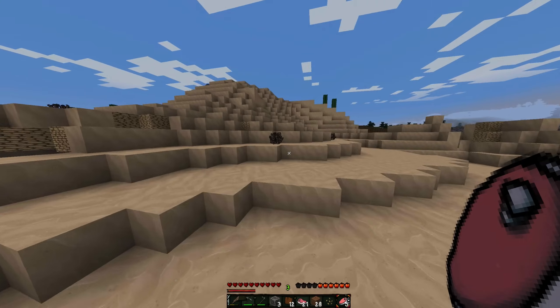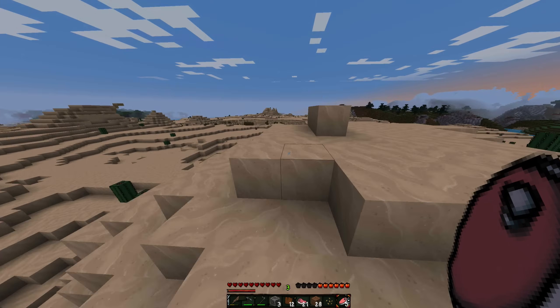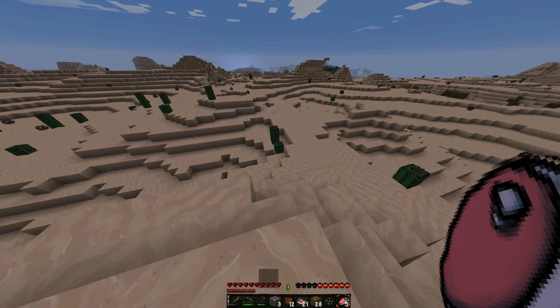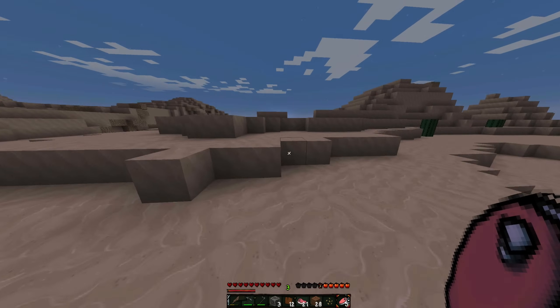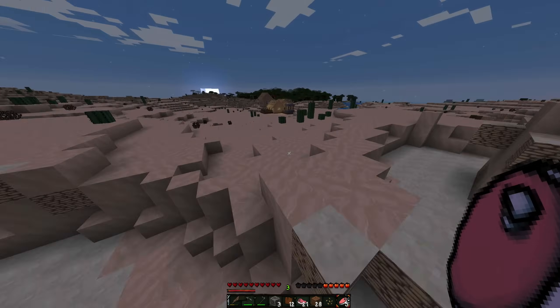I'm going to come up here — it's getting night and we don't have a bed. Can I see anything up here? That is a village right over there! You can barely see it because all the buildings blend in so beautifully with this texture pack.